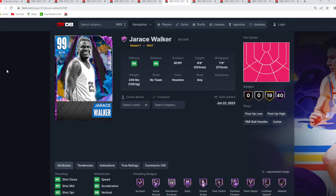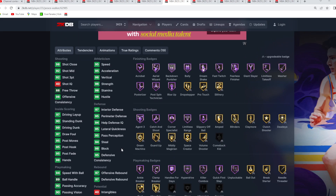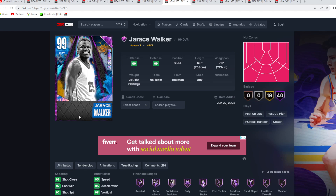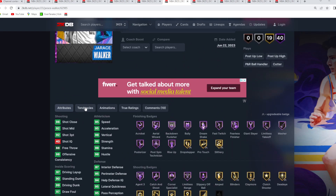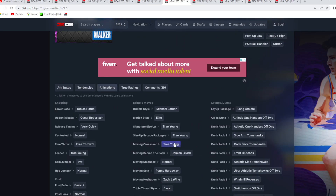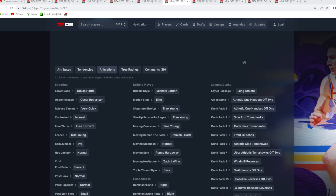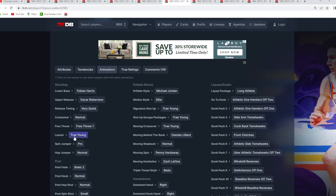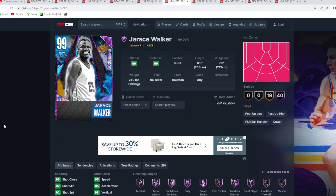Coming in at number six is Jairus Walker — 6'8 small forward, seven-foot wingspan. He's one of the amazing Next cards in the game with 98 block, 94 steal, 95 perimeter, and 97 interior defense. He's only around 5,000 MT, so having that level of stats and badges is kind of ridiculous. He's got a great jump shot with the Tobias Harris base, Oscar Robertson upper on very quick timing, Trey sigs, Trey fade, and front clutches for great paint attacks.